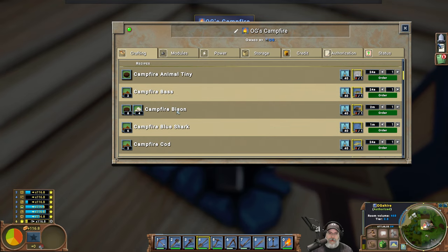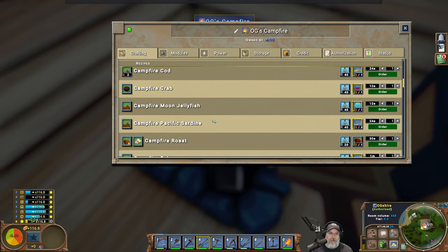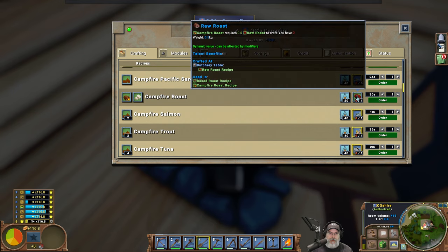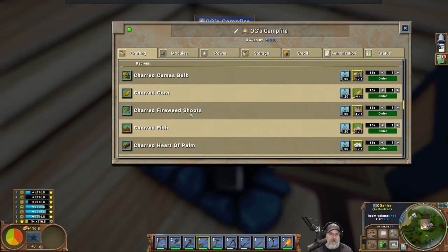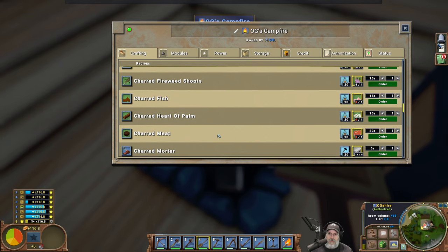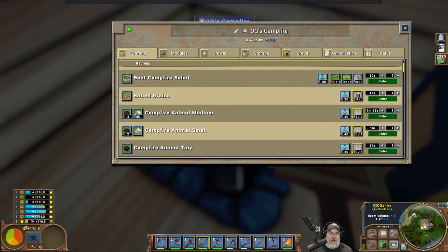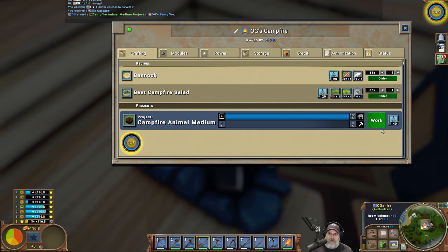Campfire bison — we might have to shoot Billy the buffalo. He'll give us eight meat but it takes a while to kill him. Campfire roast — craft at the butchery table — so we need a butchery table before we can really get better cuts of meat off of these guys. Yeah, let's make campfire animal medium — that'll give us two more tallow and then we can use that to make other things that require fat.